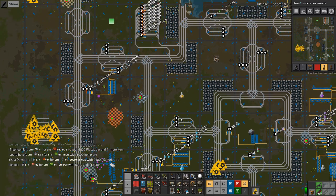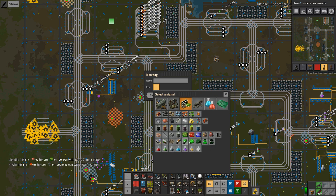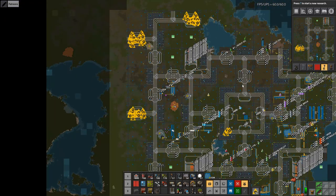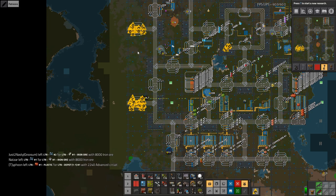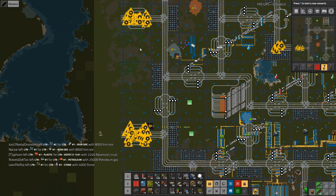Next up, after batteries: in order for us to make the yellow signs, we need processing units — that's important. We need flying robot frames, and we need low-density structures. This one was just making it to the first step. So we need a lot of these outbound here — probably some of these where we want to make engines, electric engines, robot frames. Probably something like that. Let me just think if this is going to be okay.